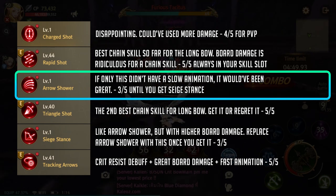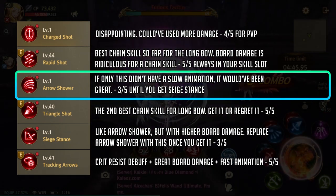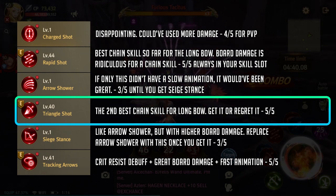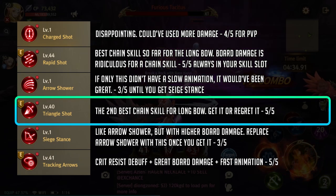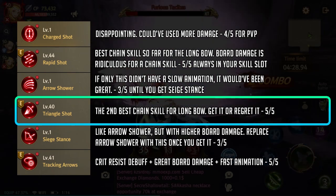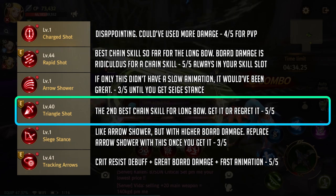Next we have arrow shower. While the damage is great the animation takes up a lot of your time. It's a matter of preference but I suggest not to think too much of this skill. Up next we have triangle shot. Triangle shot has a lot of advantages besides widening the gap between you and the target, which is useful on most occasions. The animation is fast and has a very wide AoE, making it one of the best mob clearing tools.